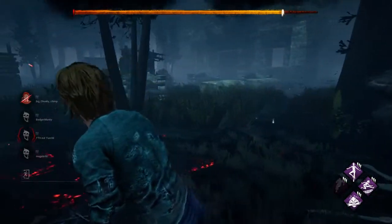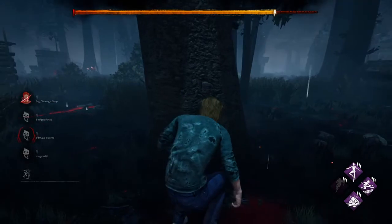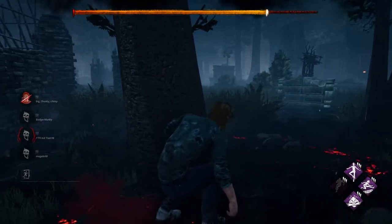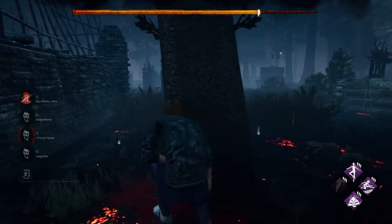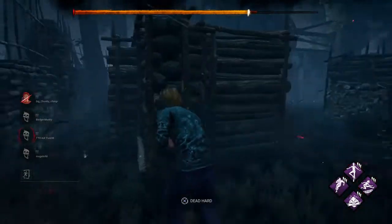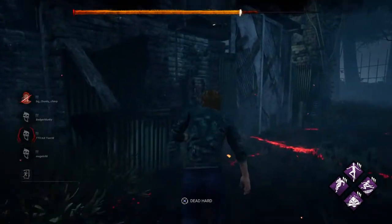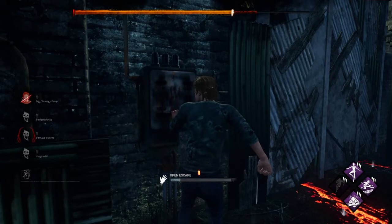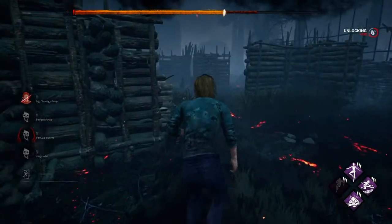You're just gonna slightly open the exit gate. We can see that the Huntress is on her way to check that exit, so I should move. Once she's left the area, I go in and apply just a little bit so that the first light lights up.